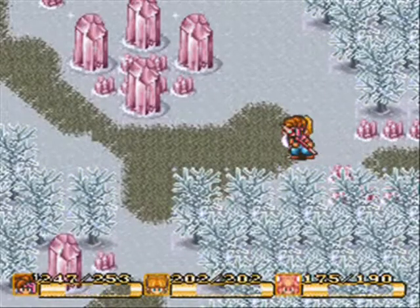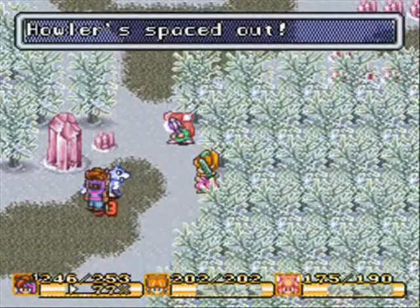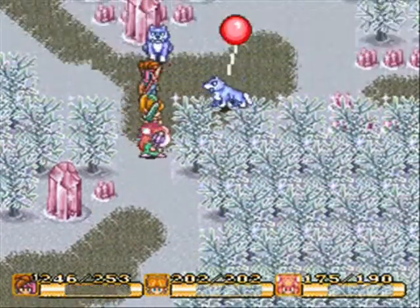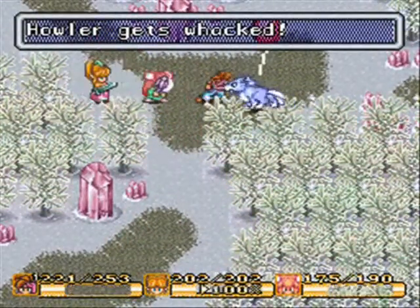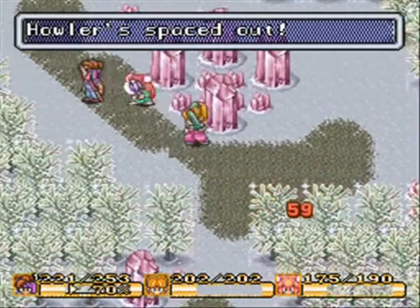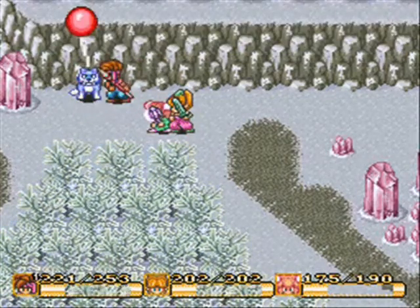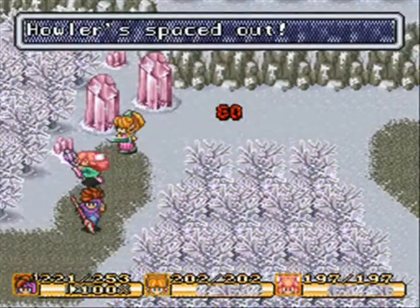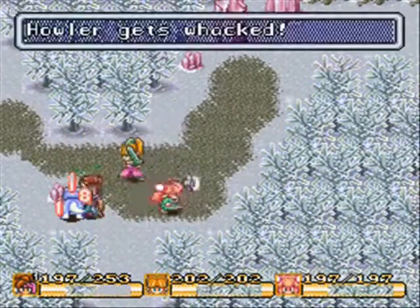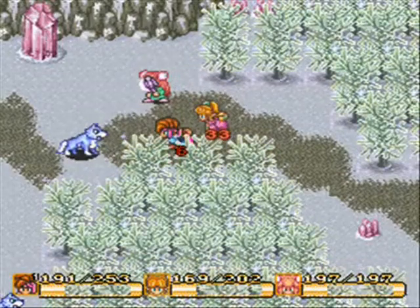The first enemies we'll meet out here are Howlers — not Great Wolves. They can be pretty nasty because they're very, very fast and can do pretty good damage. These guys are really good experience — you can stick around here a few minutes and gain a couple of levels. I think they give you 240 experience each. This is one of the areas I like to gain a few levels at, and actually my favorite place to grind out magic for the first 75% of the game.